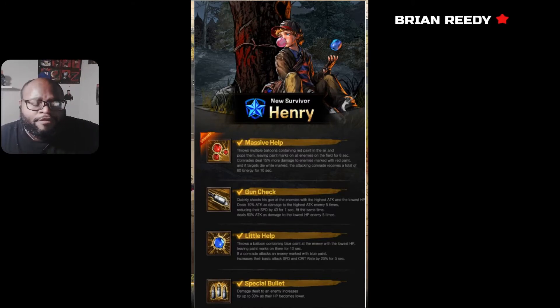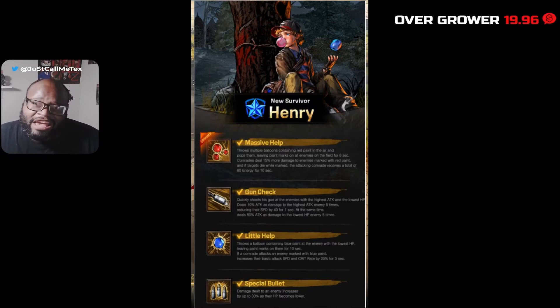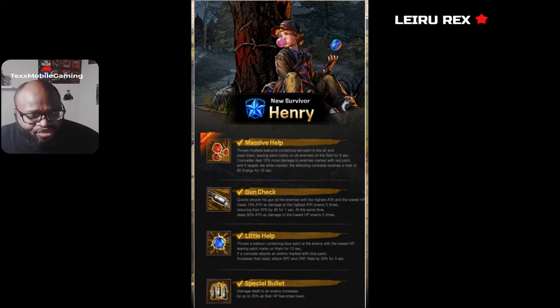Henry lost his entire family during the apocalypse. He's a friendly guy — he sticks by his friends and helps them out whenever they need it. This is why it fits his character as a really good support tune. He really loves his paintballs and everything, so let's go ahead and talk about Henry's kit.